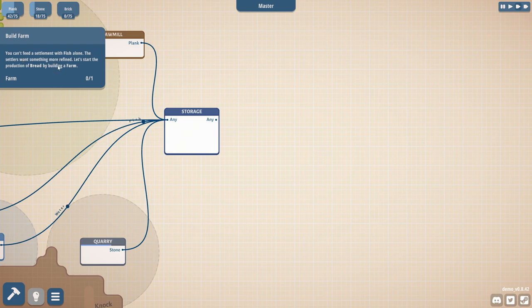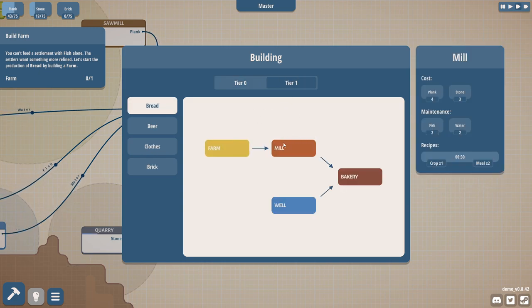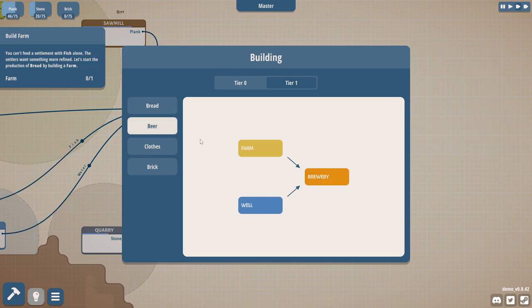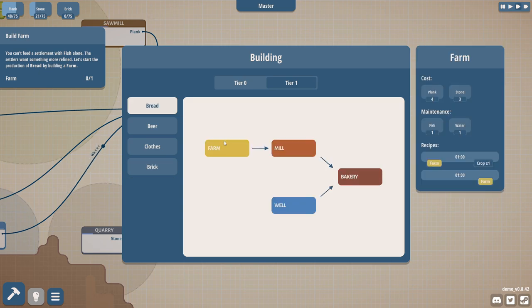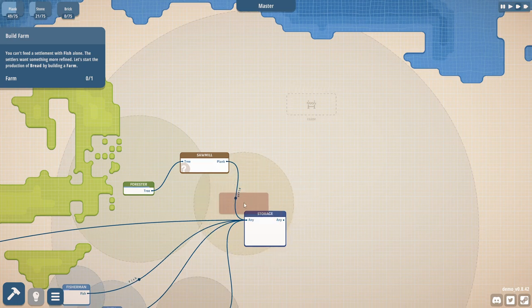You can't feed a settlement with fish alone, so we need to get into farming. Farming is not in tier zero - we click into tier one for more advanced things. Tier one has a farm, mill, and bakery. The bakery makes bread using meal and water. These buildings have maintenance costs: a farm requires one fish and one water, a mill requires two fish and two water, a bakery requires three fish and three water. Wells and basic resource buildings have no maintenance cost.